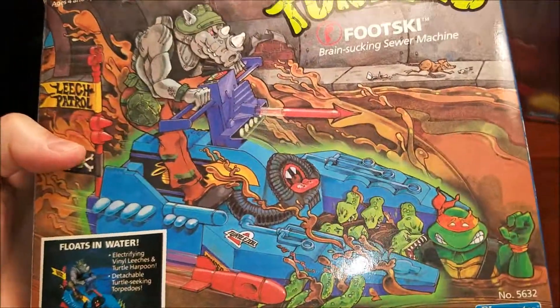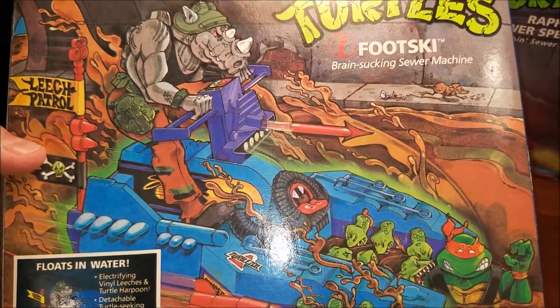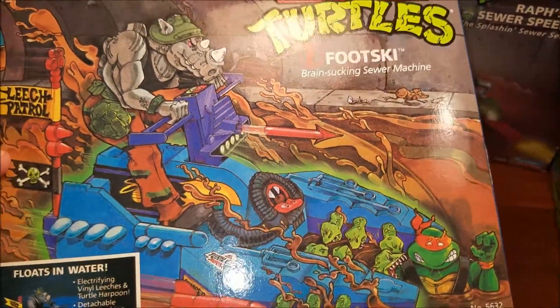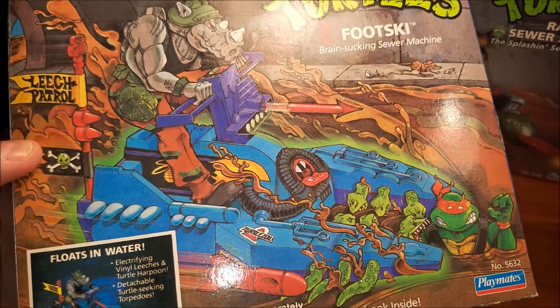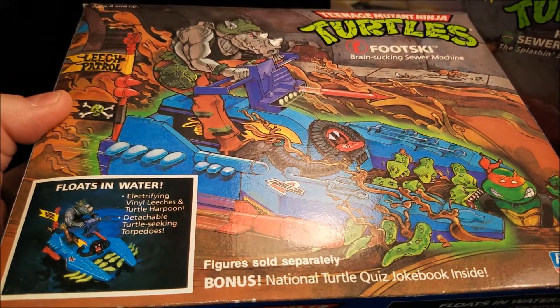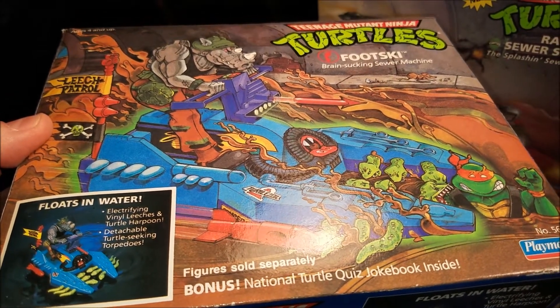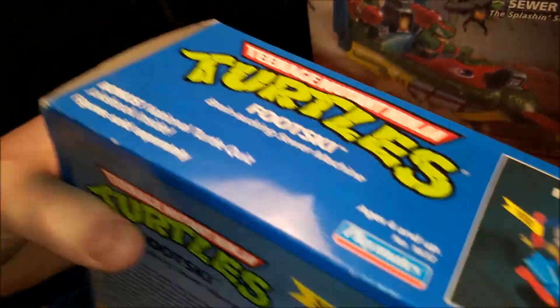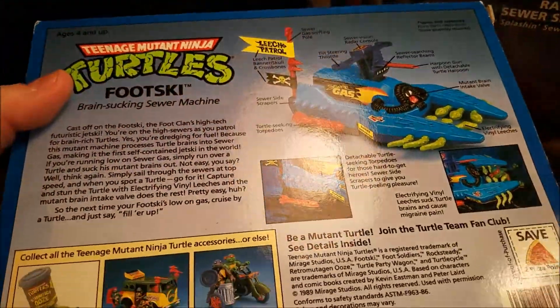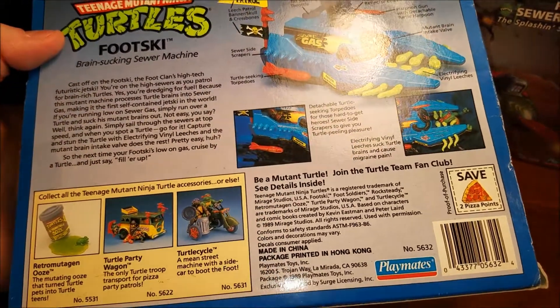Here's a Foot Ski box — it's empty. Michelangela — if it's a villain car they're about to win killing the good guys, and if it's a good guy box then they're about to win killing the bad guys. It floats in water, electrifying vinyl leeches, turtle harpoon, detachable turtle-seeking torpedoes. On my foot soldier video you can see a close-up of the Foot Ski — I think there are two or three on the shelves. The Foot Ski was released in 1989.